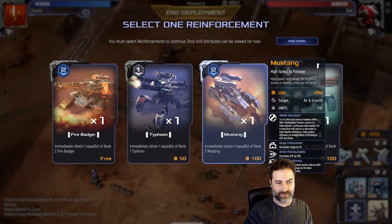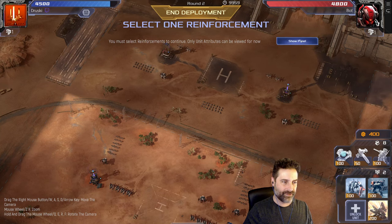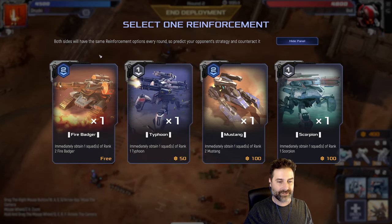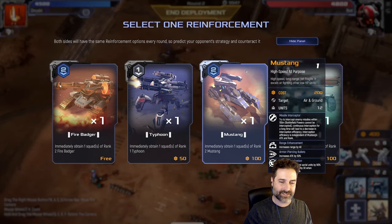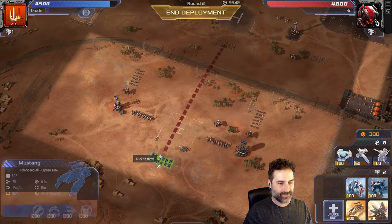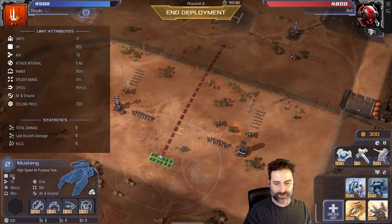We have a fire badger — a flamethrowing tank — a typhoon which is rapid-fire short range, a mustang which is also rapid-fire, and a scorpion which is heavy artillery. Both the typhoon and fire badger are special rare types you can only get through cards. Since we want to shoot air, let's pick the mustang — it's a level two mustang and costs 100.